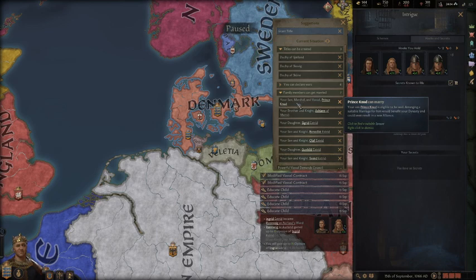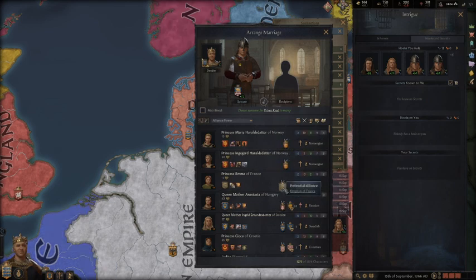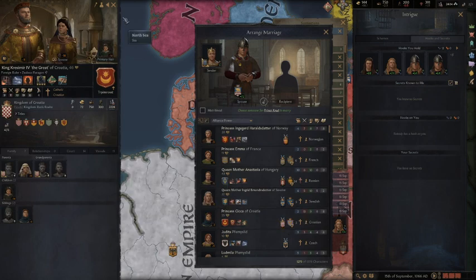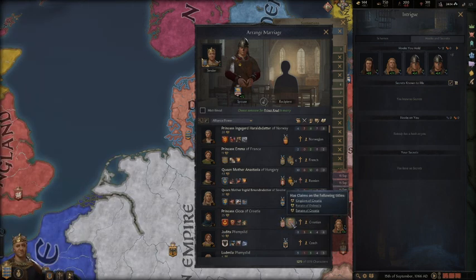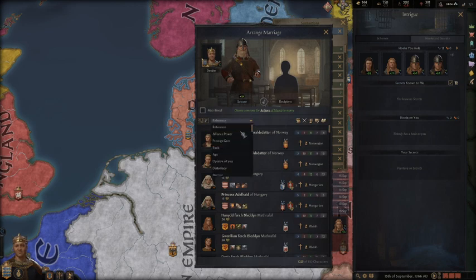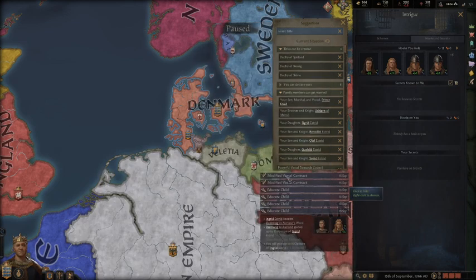Family members that can get married: my son Prince Knud is not married. I'm going to keep trying to get some alliances. The Kingdom of France has an option but she's 11 — I'm not going to marry him off to an 11-year-old. He is 23. The Kingdom of Croatia also has claims on Croatia, though I'm not really interested in Croatia. Let's go ahead and get an alliance with Croatia. My brother I get to marry off too — let's try Hungary, Kingdom of Hungary. That'd be cool.